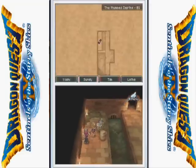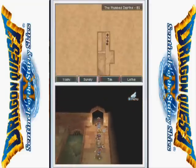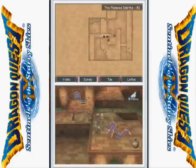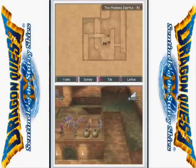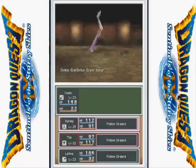Over here you can break up these crates. I'm pretty sure there was nothing in there. Well, that was pointless. So you head up here — this is basically the main room of this place. It's a tad big. You have now a new color of the dragon enemies.